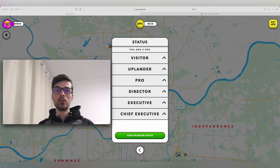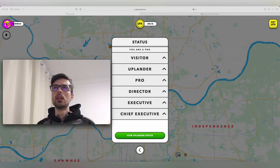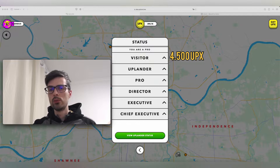I will tell you everything you need to know about the levels in the game of Upland. On the screen you can see that we have 8 different levels. When you start the game — let's say you used my link in the description and signed up — you will begin as a Visitor with 4,500 UPX at your disposal to buy FSA properties. When you reach 10,000 UPX, you become an Uplander, and the real game begins.